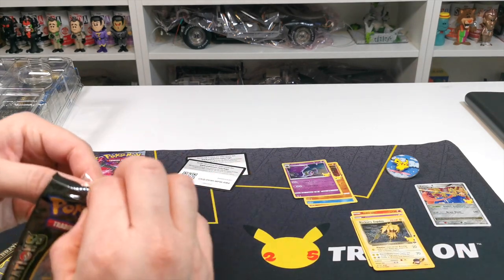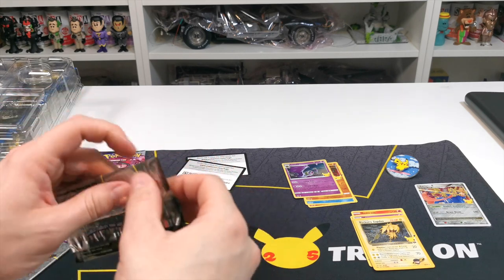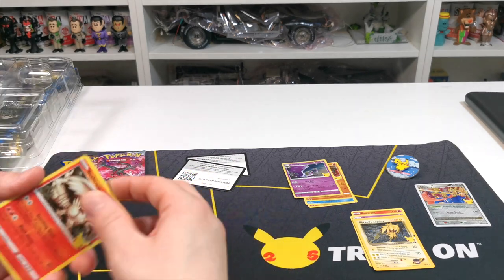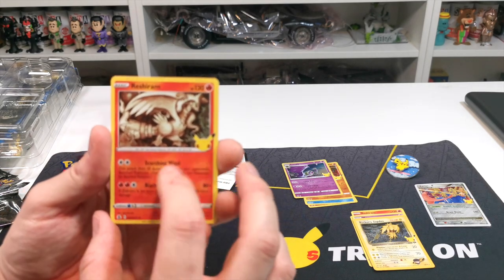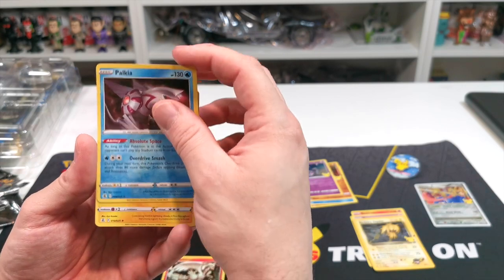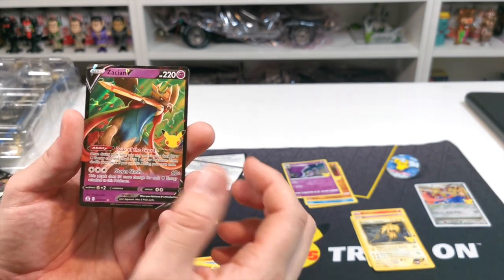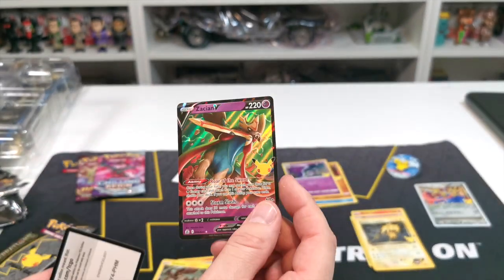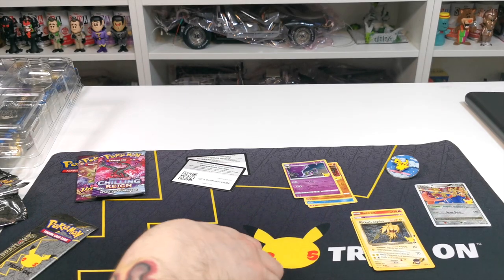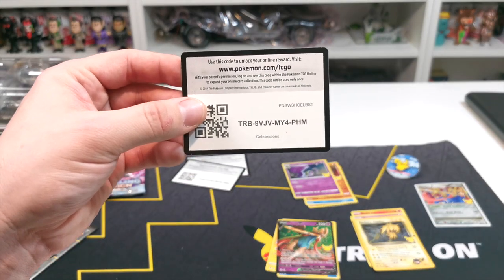Let's have a look — we have started off with Reshiram, Palkia, Zekrom and Zacian. That's a decent card, probably already got it two or three times, but still a decent card. The code card is there for you, make sure you take that with you.